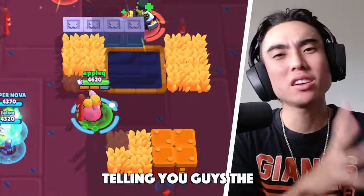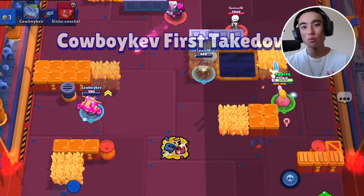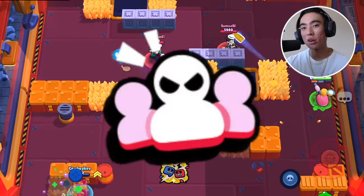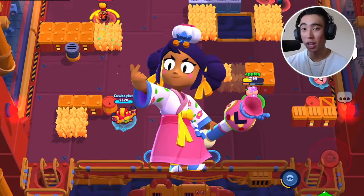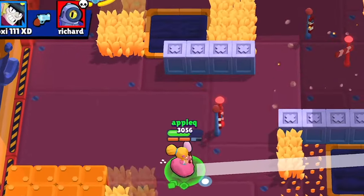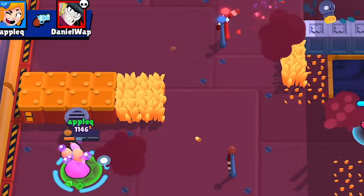In today's video, I'm gonna be telling you guys the best tips and tricks to help you guys push Piper, so let's hop straight into the video. First things first, when you guys are playing Piper, I highly recommend you guys play on game modes like Bounty, Wipeout, and Knockout, mostly because these game modes have a lot of maps that are gonna be more opened up for you, and you're gonna probably be facing a lot of other sharpshooters like Brock, Belle, and Mandy. Piper absolutely thrives in these kinds of game modes where you need to be getting more kills and keeping your distance away from the enemies.